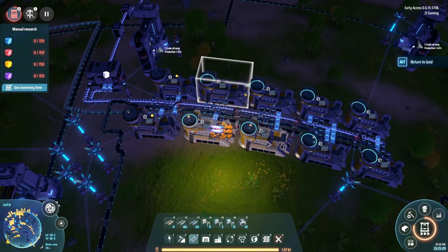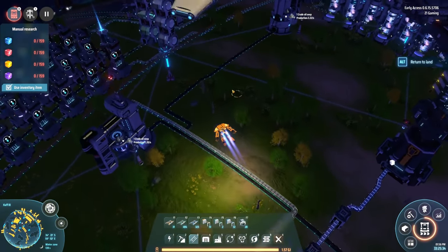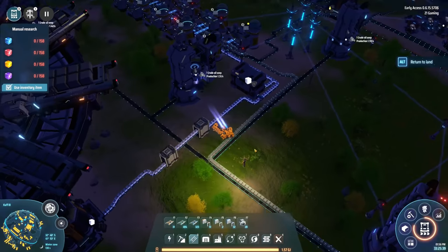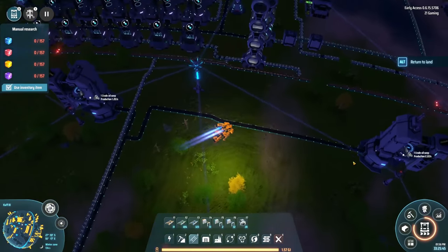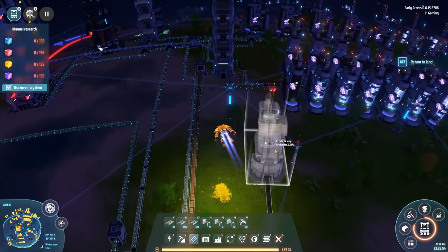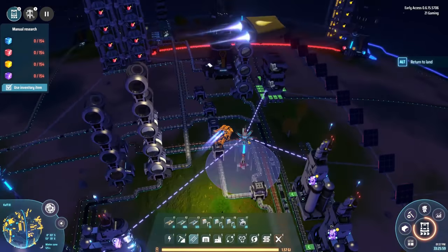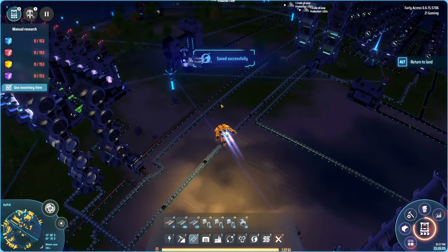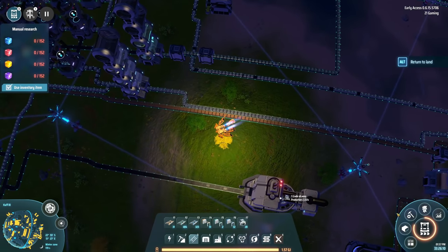We're looking pretty good here. Hydrogen's filling up again - don't fill up hydrogen, you're gonna ruin everything. We gotta deal with this hydrogen. Let's make some storage for it. This stuff is awful - I need to deal with it somehow. I probably should set up more hydrogen fuel rod making areas and just use it for a fuel supply for power, but we'll see.